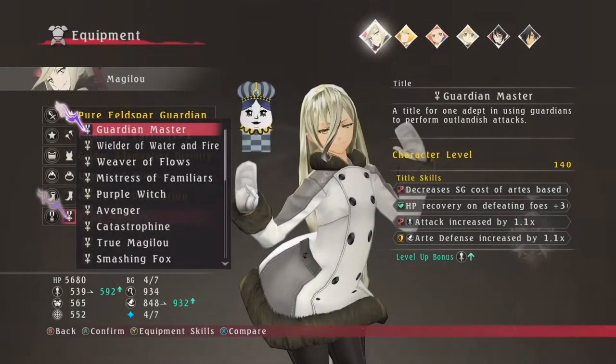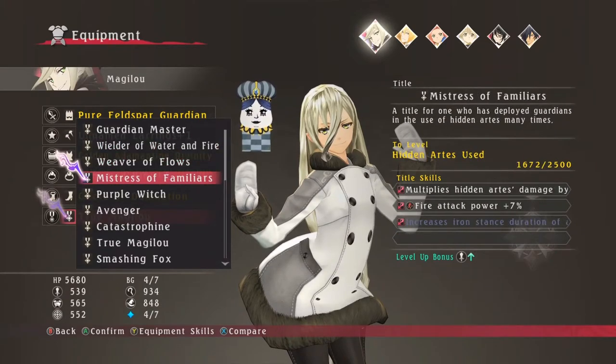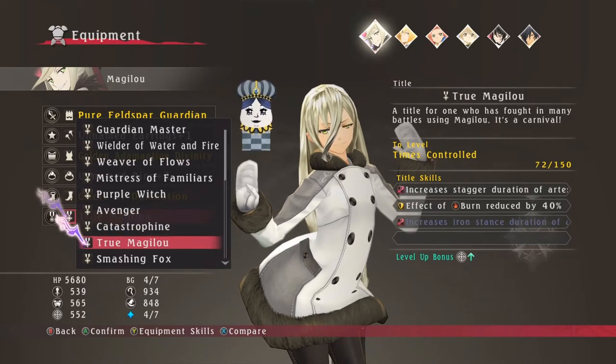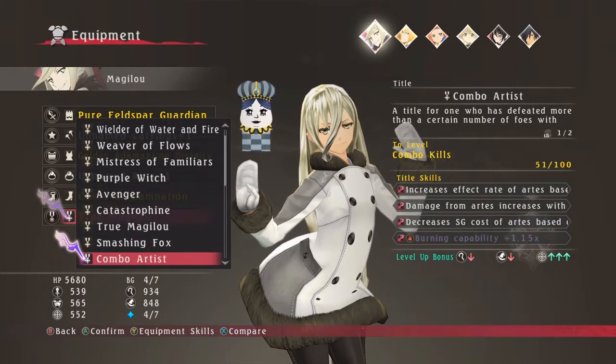This may already be quite confusing, as the star level is nowhere displayed outside of the end of combat screen. You can however determine what level a title is by looking at how many skills you have unlocked for that title. A title is 1 star if you only have 2 skills, 2 star if you have 3 skills, and 3 star if you have all 4 available to you.